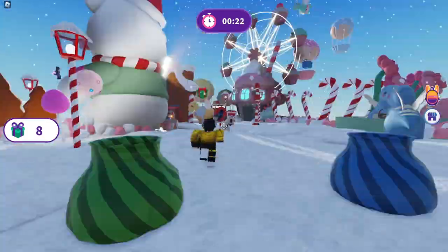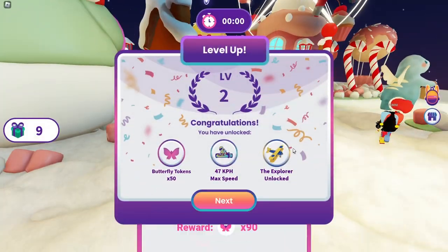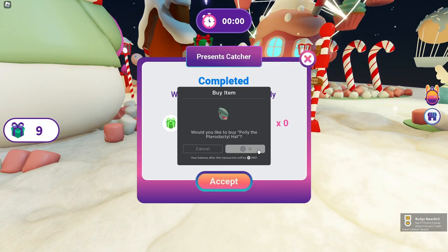After you have caught 8 green gifts, when the timer gets over, you will get the item. I have got 8 presents. As you can see I got the item. Get this item fast because it only has limited stock.